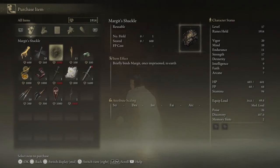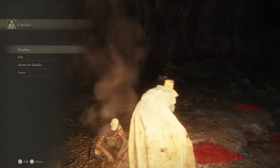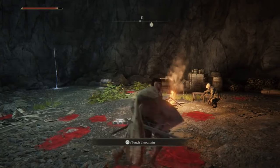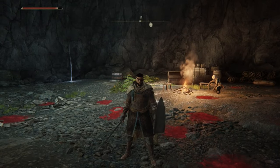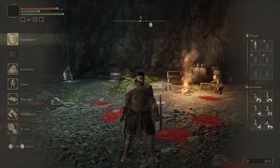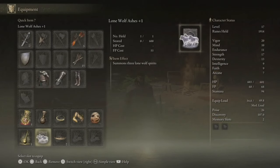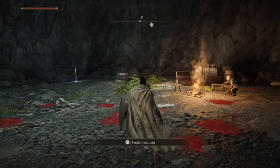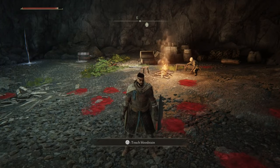What this item does is exactly what it says - it binds Margit to the ground. So you can literally spam it and Margit will just be stuck on the ground. With that you can kind of cheese your way through the first boss. On top of that, if you have summons, use the Jellyfish - Margit is weak to poison. With those two things combined, you should be able to defeat Margit very easily.